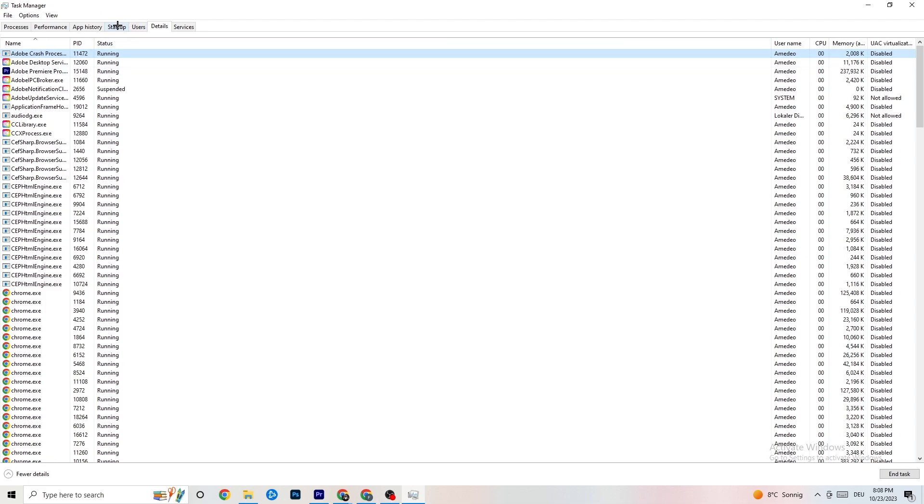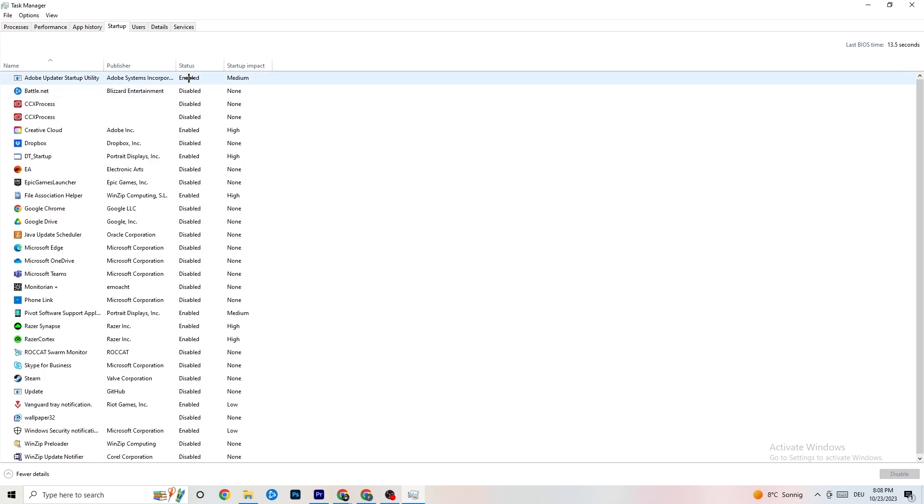Next, click on 'Startup' in Task Manager. I've disabled nearly everything, and I want you to disable every single program that auto-starts in the background to decrease GPU or CPU usage. Right-click each one you don't need and click 'Disable.' Do that for every program currently running that you don't need. Then close Task Manager.